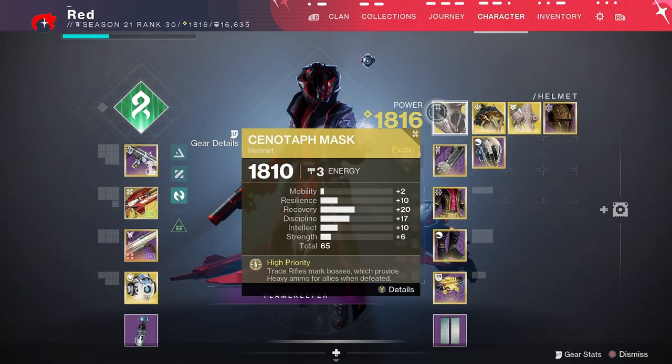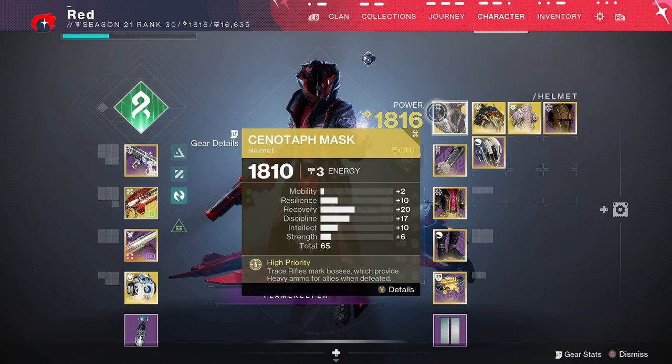In today's video we are talking about the brand new warlock exotic helmet that launched with Season of the Deep — it is called Cenotaph Mask. We're going to be breaking down what it does, how it works, and all that good stuff.